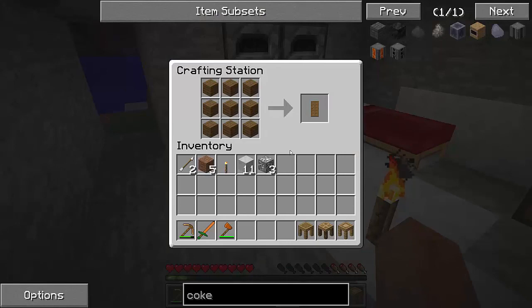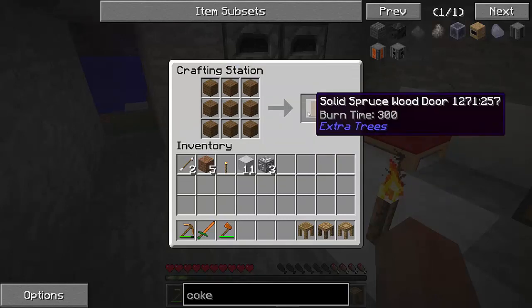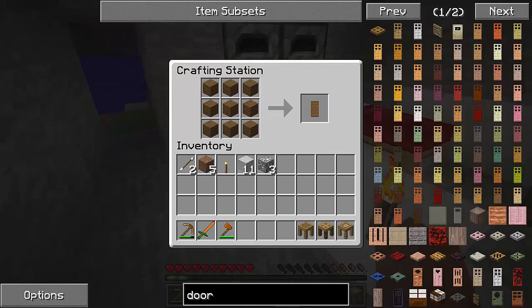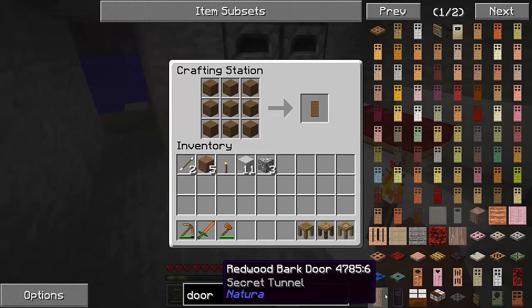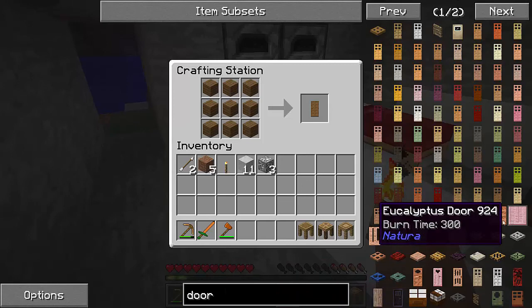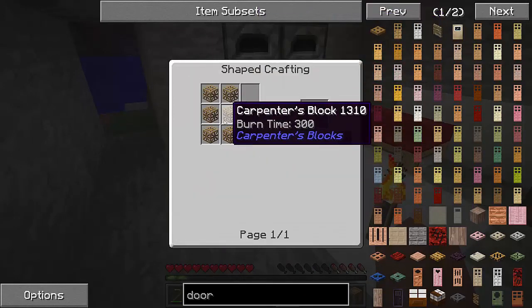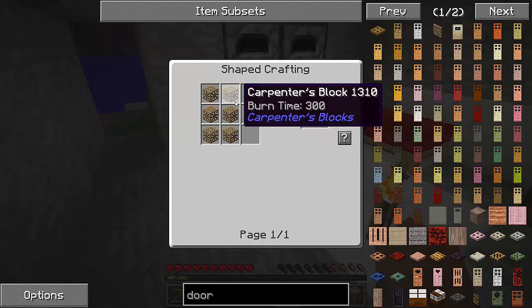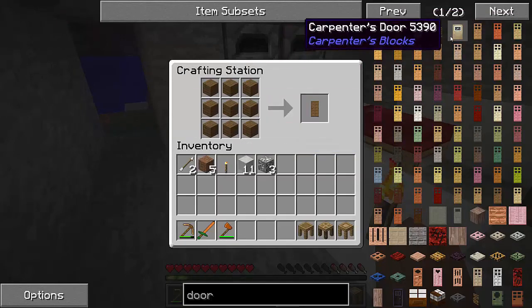I have the door pattern and I don't know whether to go for a door you can see through or an actual full solid spruce wood door. I don't know what other doors we could make. I do believe there are Carpenter's blocks on here — there's quite a few doors. Oh, there is a Carpenter's door, we can use a Carpenter's door actually.